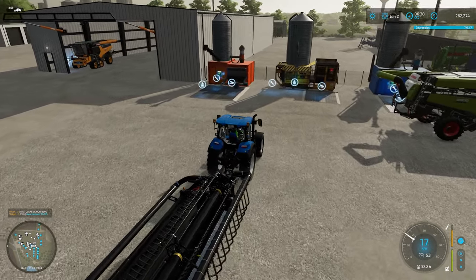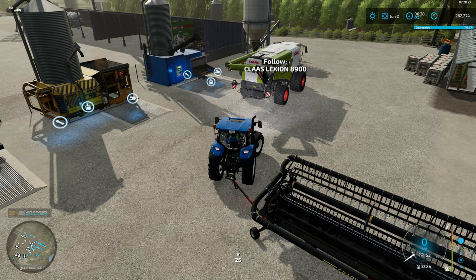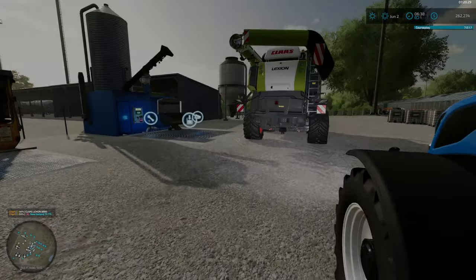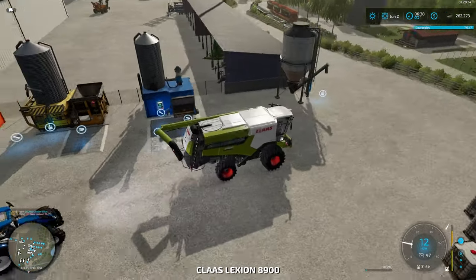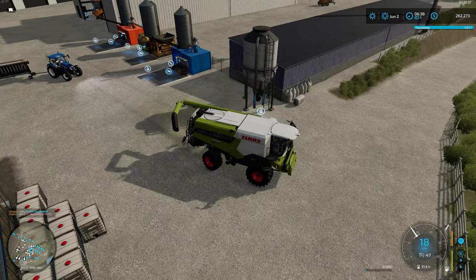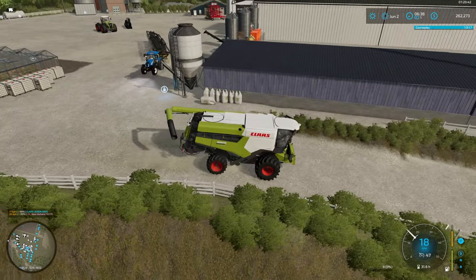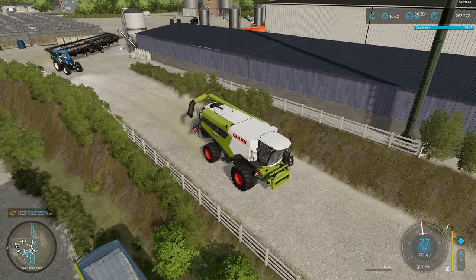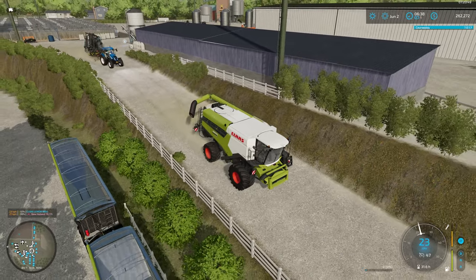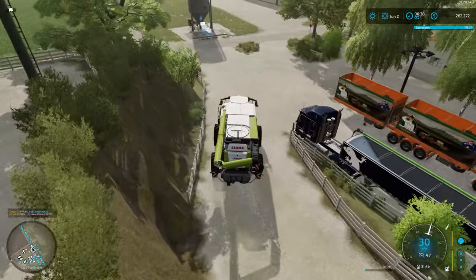So instead of relying on the AI, we come up here behind the combine and press Control+F. We're now following 25 meters behind. Now as I drive off on my combine — the lovely new New Holland, I guess that's another new purchase; it was only 50 grand — the other vehicle will follow us along so we can take both combines over to the field in one go.